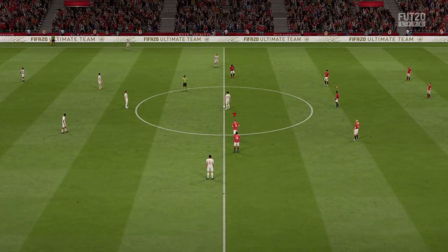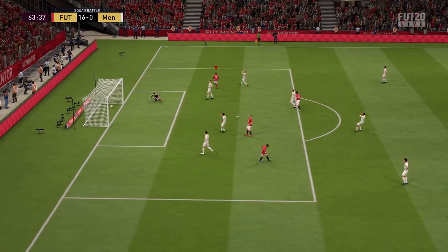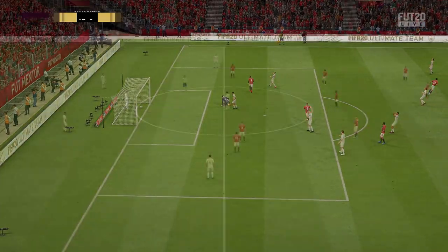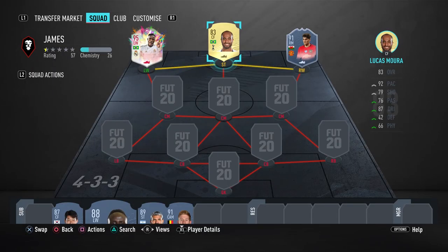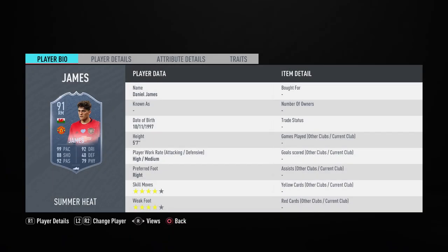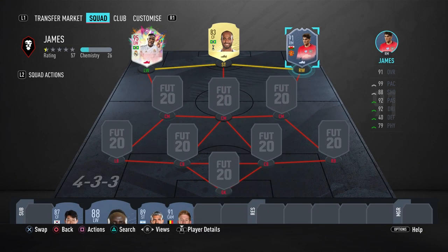To summarise: you just need to score 2 goals and assist 2 goals, make sure you win the game, and do that 7 times — and you're going to get this Daniel James 91 Summer Heat card very quickly. It should take around one to two hours to play those 7 games, and since it's not online we aren't going to be making any mistakes. Let me know in the comments if you're going for this card. Personally I think I'll just watch a movie or TV show on Netflix in the background and get this card completed. It's an absolutely amazing card and only available for a week, so make sure you do not miss out.